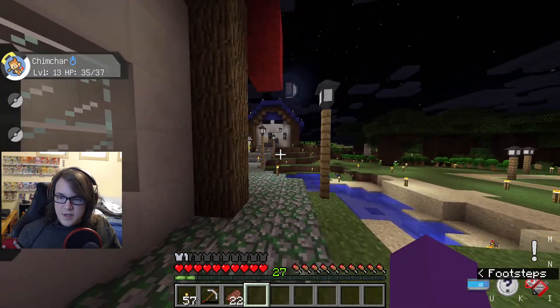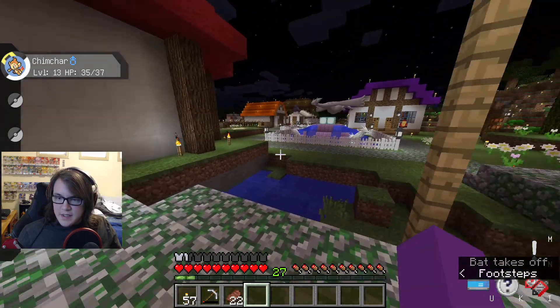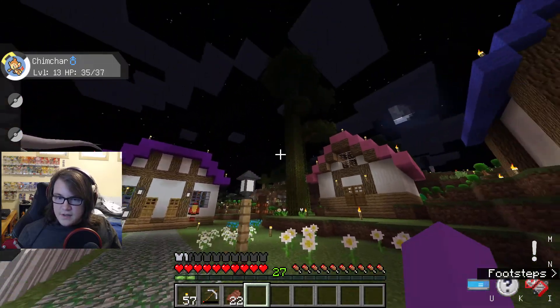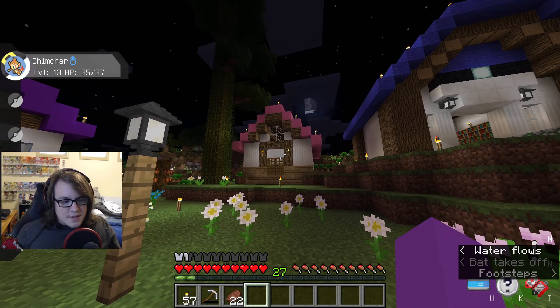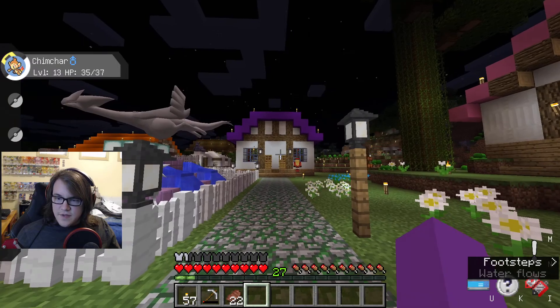Everyone has a nice little house that they built with a Pokemon statue. We got a Pokemon center, we got a Pokemart. There's a Punza blazing — she is very punny. We've got a nice little jungle tree and got houses for some of our NPCs who have come to the region.